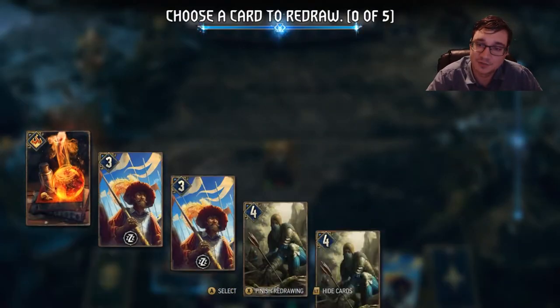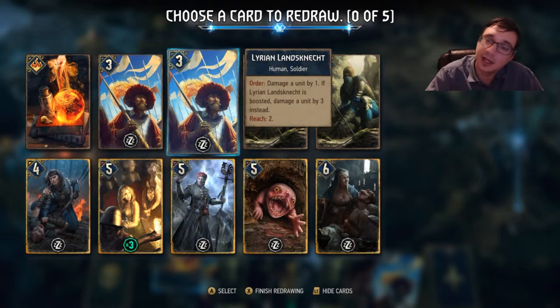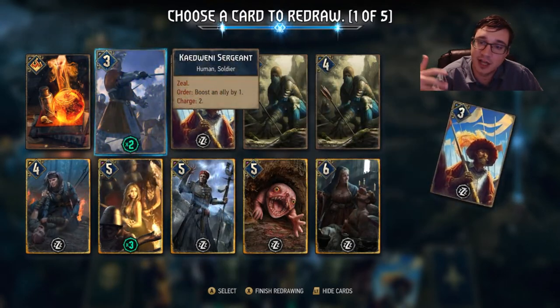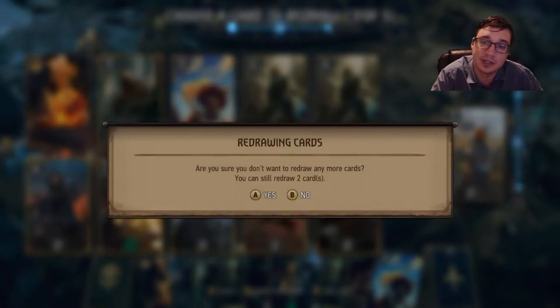Hey everybody, today I want to showcase Foltest. Foltest is an order-based hero, or leader. He has the ability to boost a unit by one and give it Zeal. Zeal allows an order unit to circumvent its summoning sickness to be able to use its ability right away.